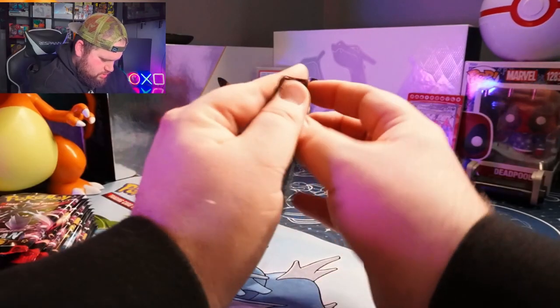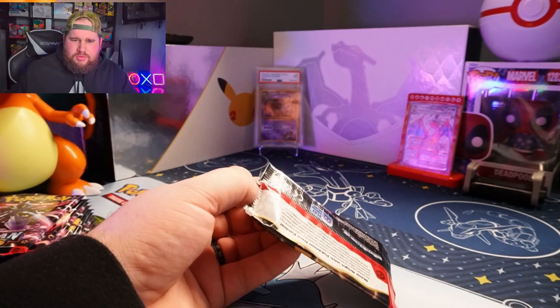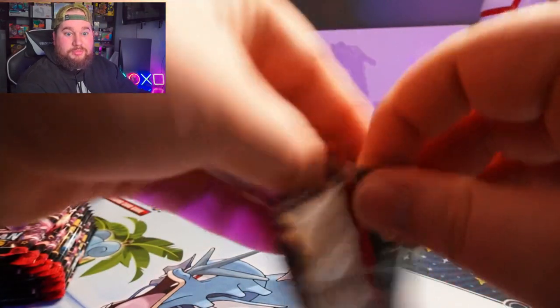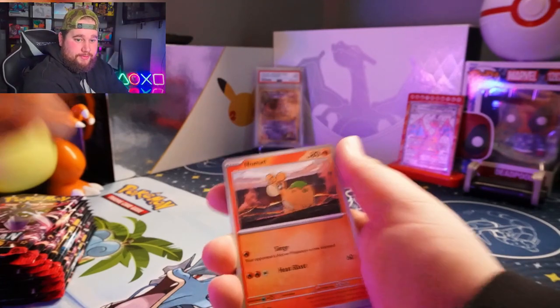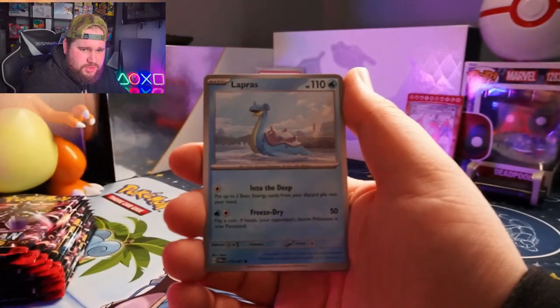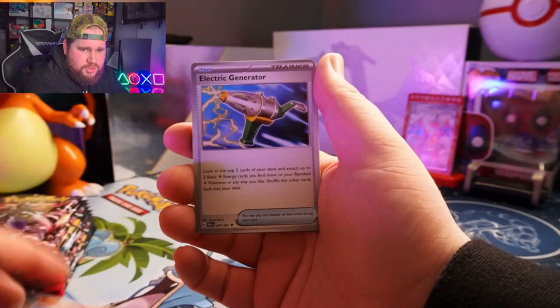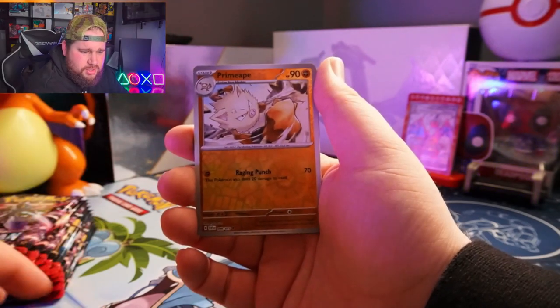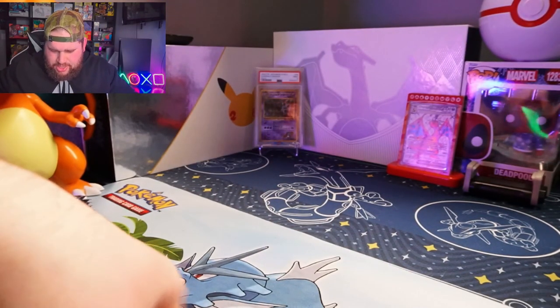And here are the sleeves — yeah, I like them. I like the sleeves. Let's see what we can get our hands on today. I'm not sure if this has the shiny shuffle or not — I don't know what the slots are, so we're just gonna go through it. Numble, Maractus, Paldean Student, Lapras, Camerupt, Electric Generator, Charmeleon, Reverse Primeape, Reverse Exeggcute, Armorouge, Metalergy. Code card — nothing there.